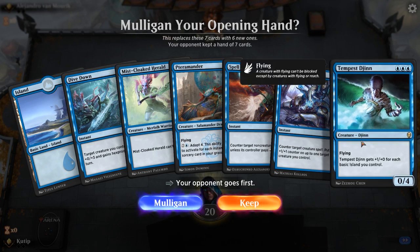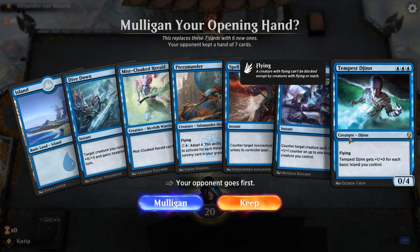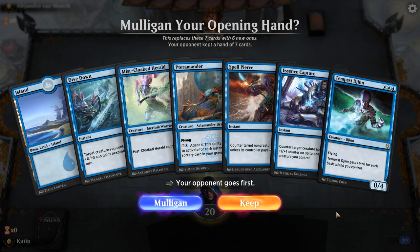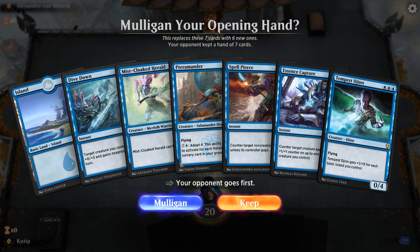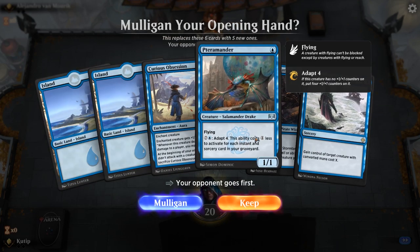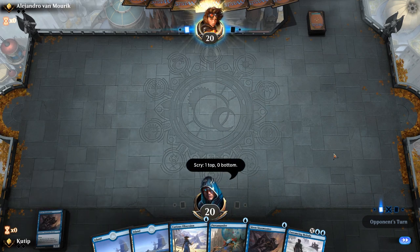Hello and welcome to another best of three gameplay video. Since it was requested by a viewer named Jogo, we are playing Monoblue Tempo again. This hand is not the best — I have Pairamanda and Essence Scatter but only one land, so let's go with another hand. Another Storm Tamer — also nice.